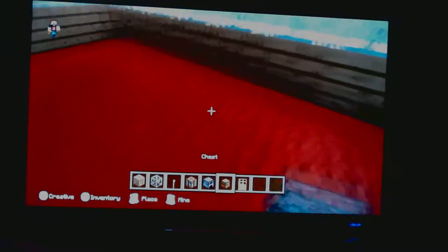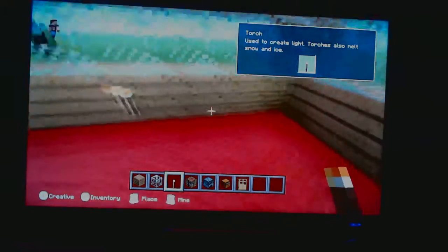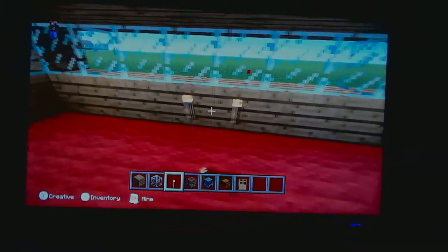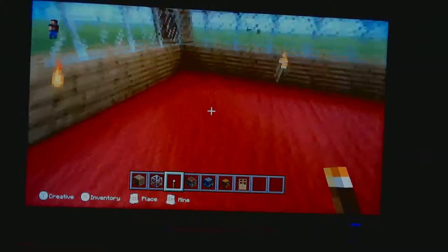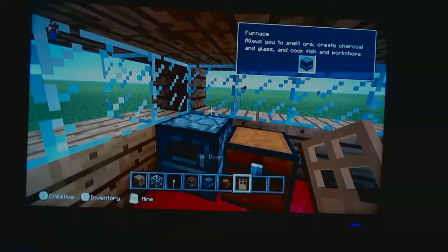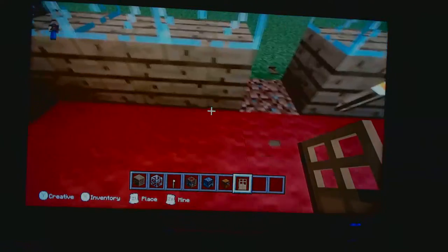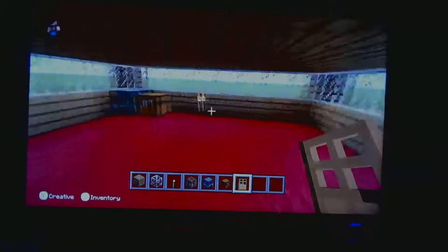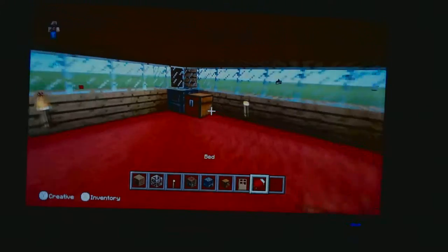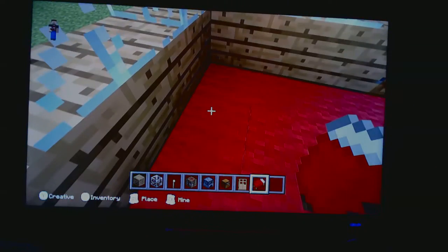Now you're going to place the torch like this. You're going to put the chest and the furniture over there, and you're going to place the door right here. And if you have it, put the bed right over here.